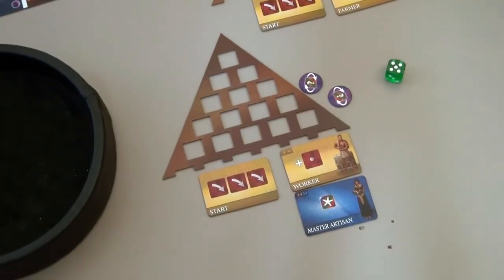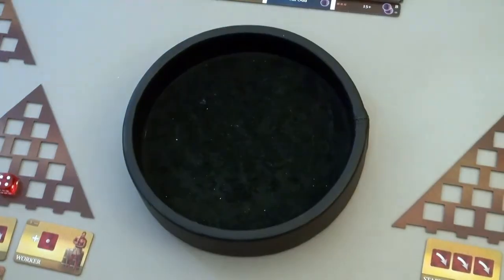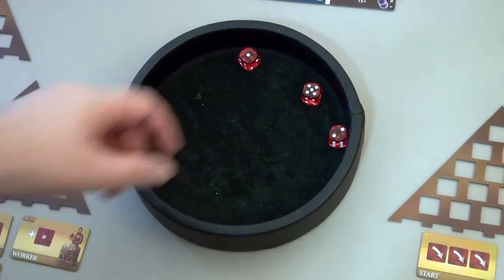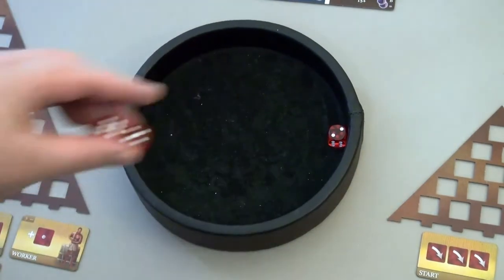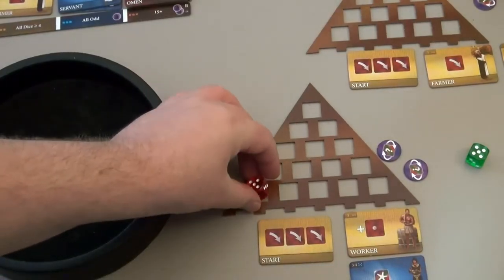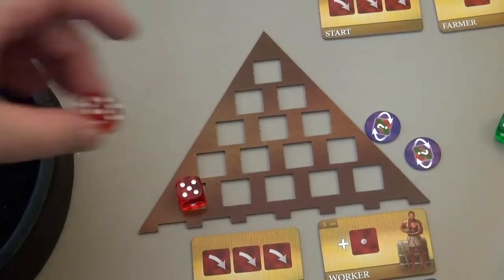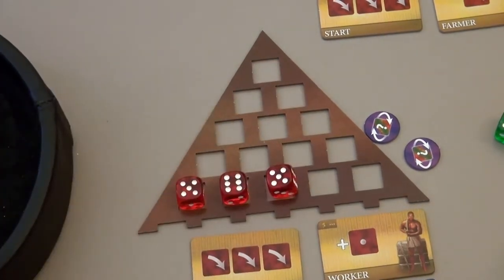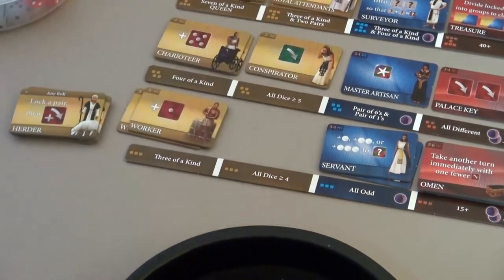This guy only rolls three, but he does have a Master Artician which is going to really help. He's a bit behind the eight ball and wants to go for the farmer. He gets a five — we'll just take the five, no point blowing all our powers. Roll again: six and a five. All our dice are above four, which is enough to take the last farmer die.